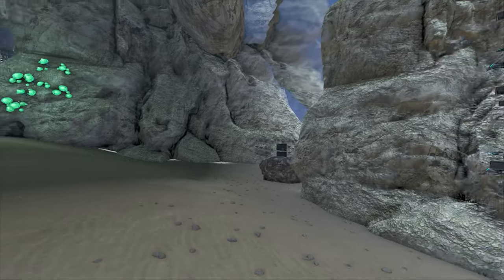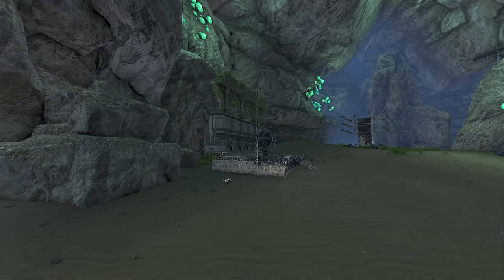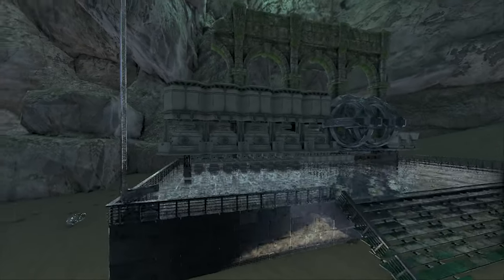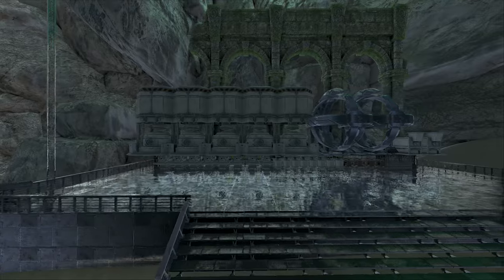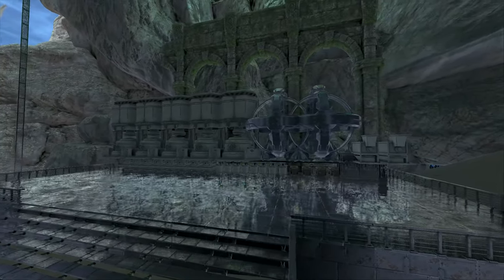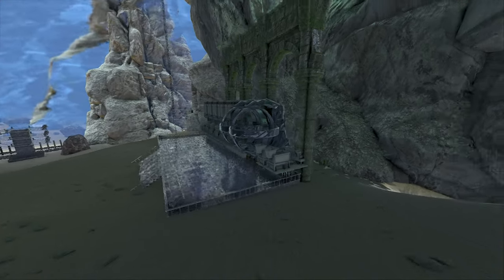Now let's move on to the crafting station. This crafting station was built in front of the ruins, which is the best spot for it. This station has 5 industrial forges, 2 replicators, 2 grinders, 8 fabricators, 8 chembenches, 4 smithies, and 2 vaults. This station can be adjusted to fit your needs.